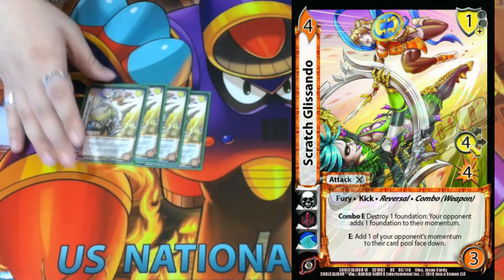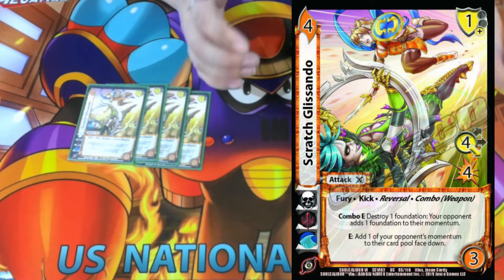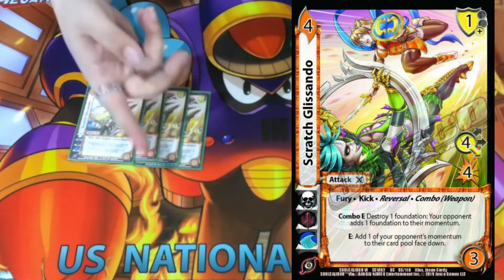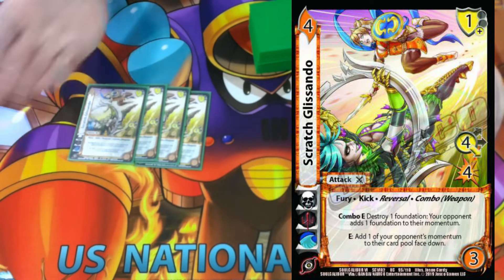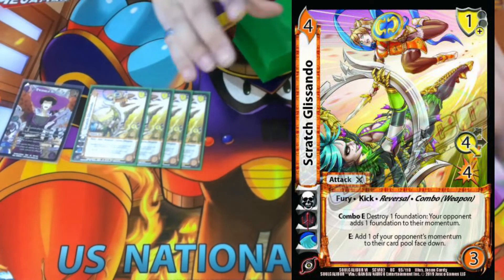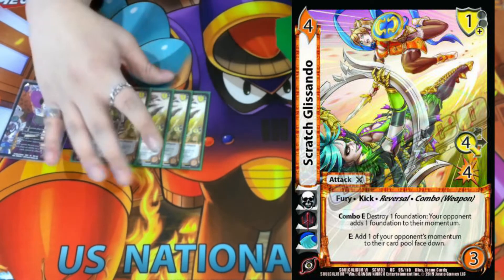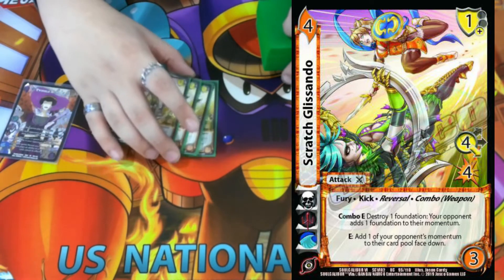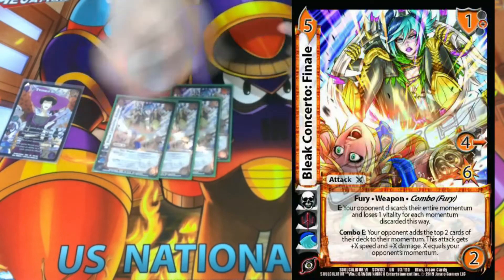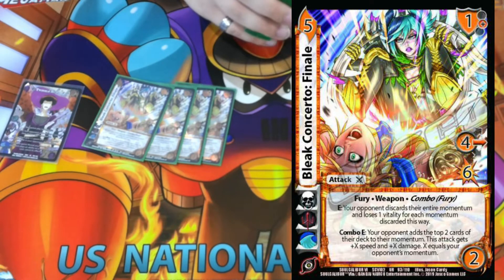Next we're playing four Scratch Glacendo. It's a 4/3 four-low for four — Fury, Kick, Reversal, Combo, Weapon. It combos with weapons, and the rest of our attacks are weapons. Combo E: destroy one foundation, your opponent adds one foundation to their momentum — a one-for-one that generates momentum. If you play it as a reversal you also get to use Twinkle Murdoch's plus one, plus one. Then E: add one of your opponent's momentum to their card pool face-down, basically breaker one-ing them for the rest of the turn.